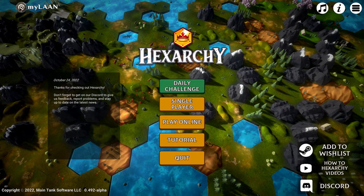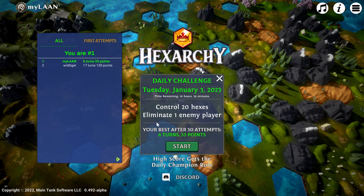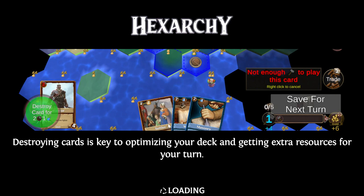Hello and welcome to another Hexarchy playthrough. Today's daily challenge is to control 20 hexes and to eliminate one enemy player, which might as well just mean eliminate one enemy player — considering how fast the AI spreads borders, you just need to claim one city from them before they settle their second one to eliminate them and get all their tiles.